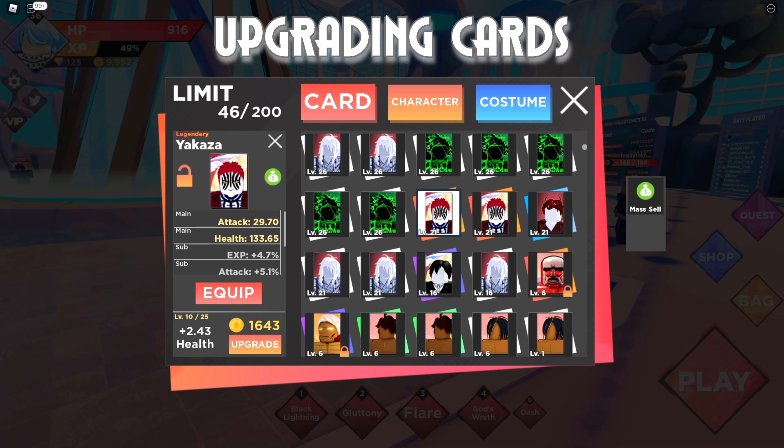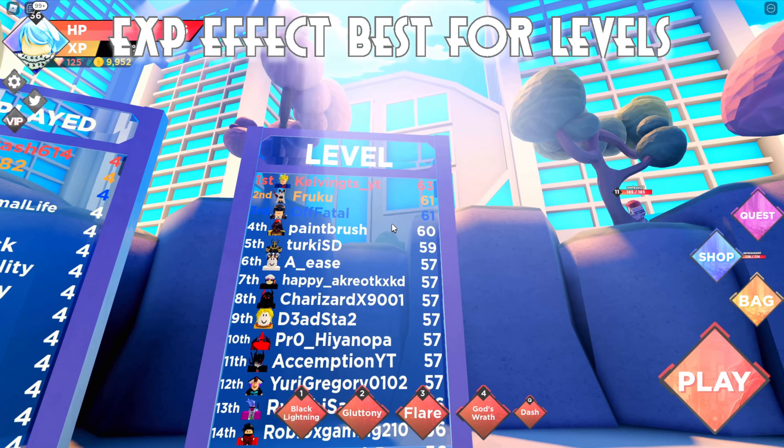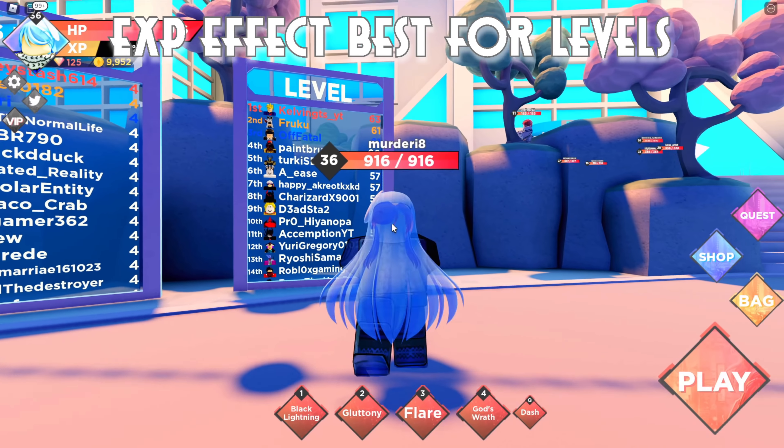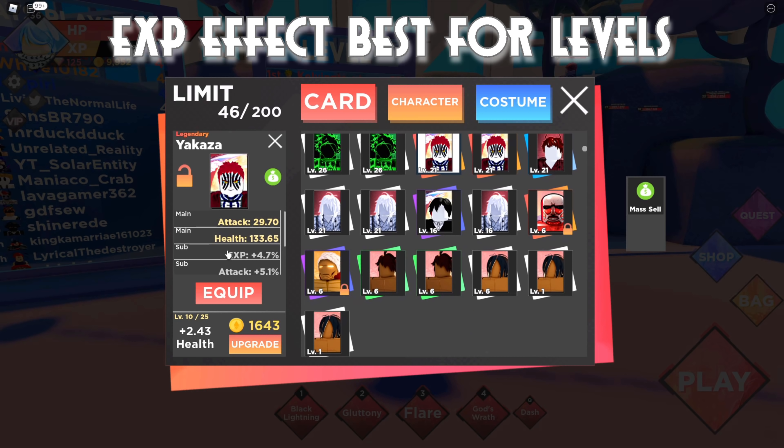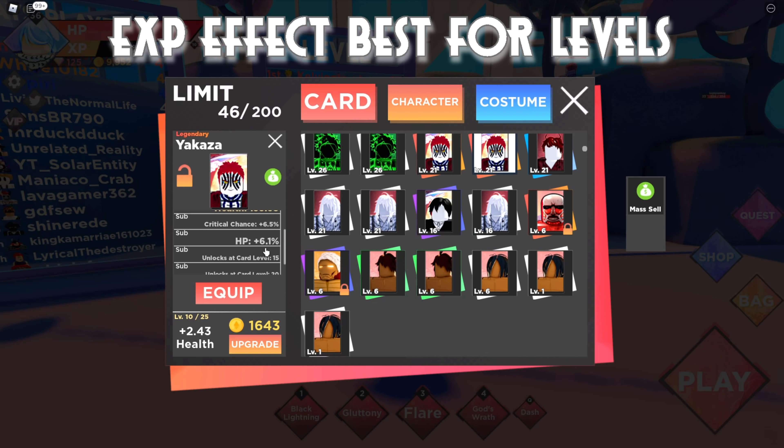If you want to get on the level leaderboards the free-to-play way — like Kelvin GTS who's been number one — you want a character card with EXP percent boost. One of my cards gives 4.7% extra EXP every time you kill enemies, and all of these stack together across different character cards. However, you cannot get the same effect twice on the same card. You can equip two different cards with the same effect type, but you can't roll duplicates on a single card.